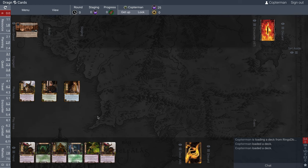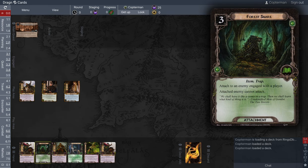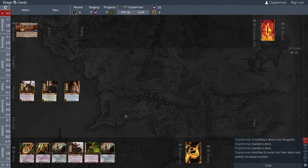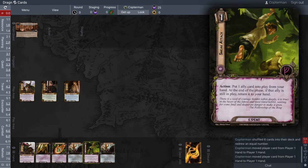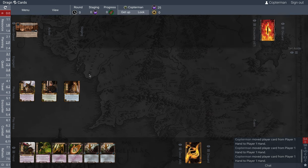Before setup, let's look at our hand. I'm going to mulligan this hand — I like that I have four Forest Snares, but I'm going to mulligan anyway. That's a better hand, so it was a good call.